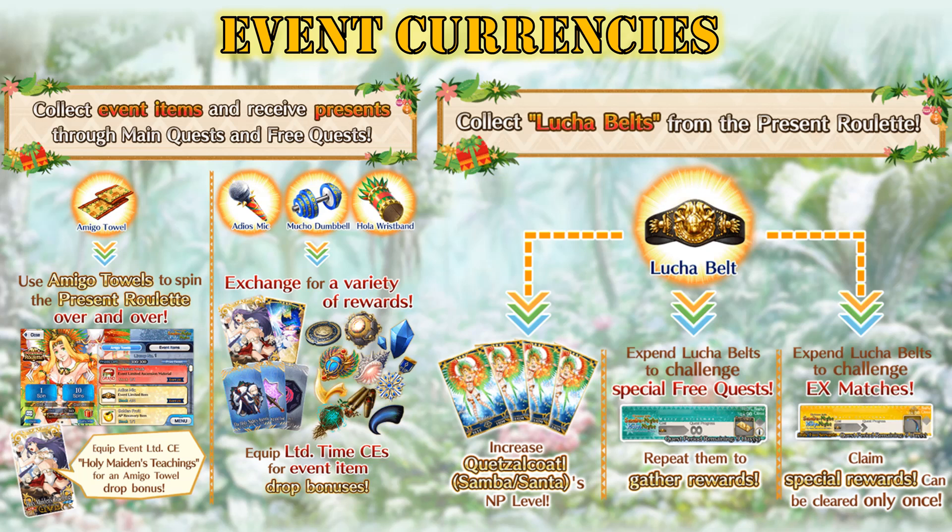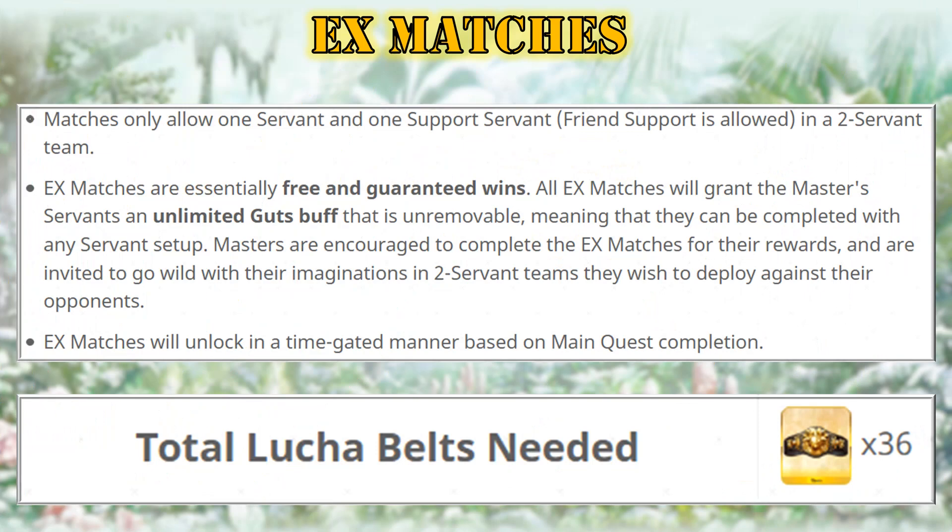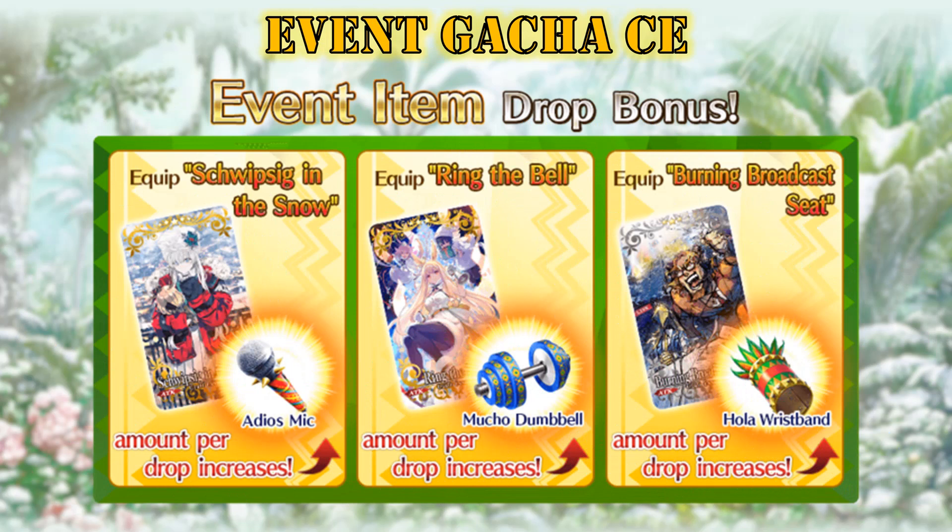Lucha belts can also be used to challenge the EX matches that are unique for this event. For these EX matches you'll only use one servant and one support servant in a two-servant team. These quests are basically free and guaranteed wins, since all of them will grant an unlimited Guts buff that is unremovable to all of your servants, meaning you can complete them with any team you choose. These EX matches are time-gated like the main quest, and in order to claim the clear rewards you'll need a total of 36 lucha belts.